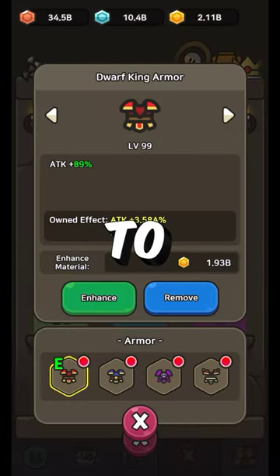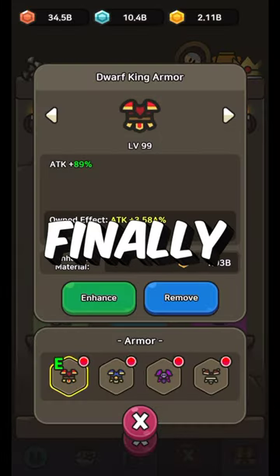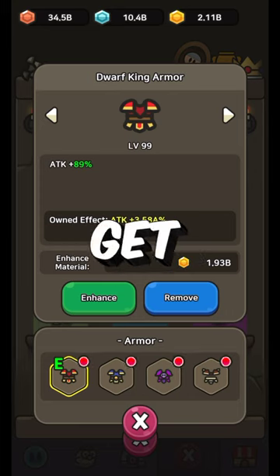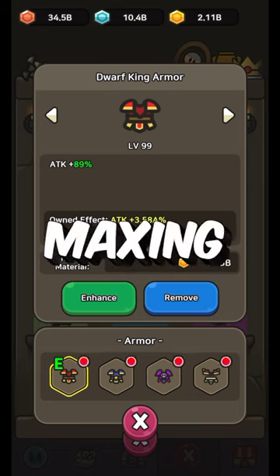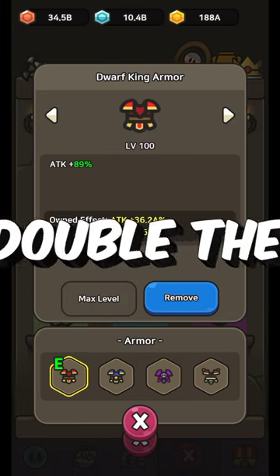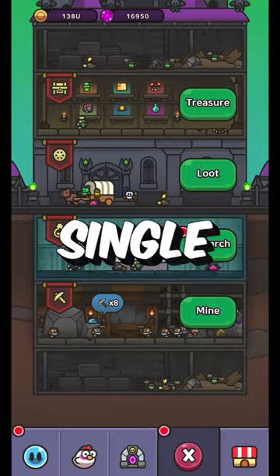For those of you who want to see the dream, it's finally here. Level 100 Dwarf King Armor. We get an insane boost for maxing it out to level 100. Wow, that's almost double the damage from a single upgrade.